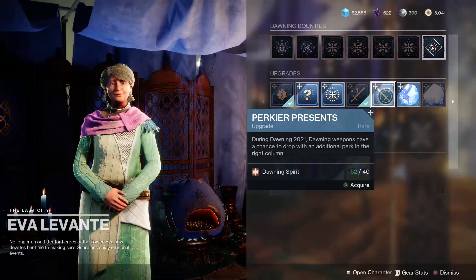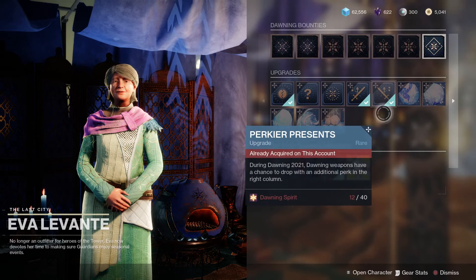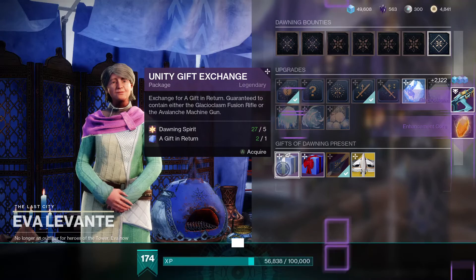Here's what we're going to do: first we're going to gather the necessary materials and ingredients, then we're going to focus farm Dawning weapons, gather some gifts, and trade them with Eva for Dawning weapons.